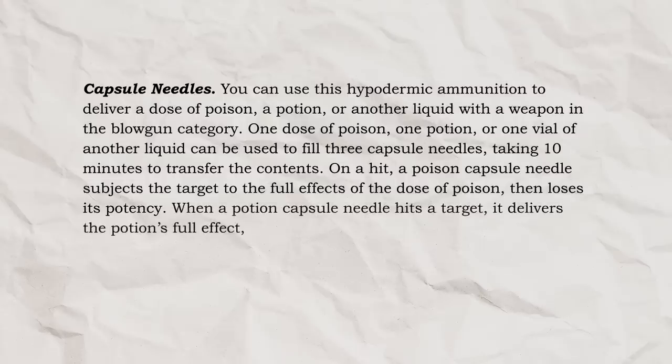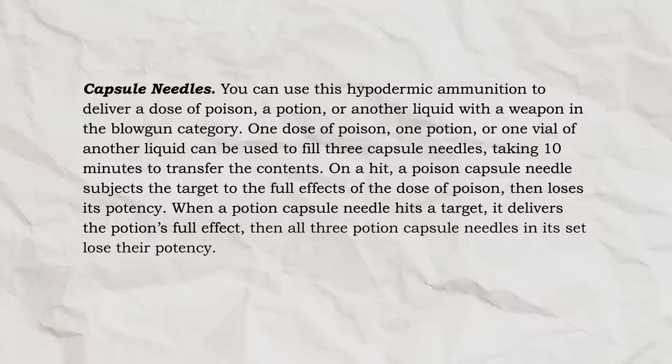When a potion capsule needle hits a target, it delivers the potion's full effect, then all three potion capsule needles in its set lose their potency! In other words, your one potion of healing goes into three needles, similar to that dose of poison, but once you hit a creature with one of those healing needles, that target creature gets the full effect of the potion, then all three needles magically lose their potency — unlike the poison which can be used three times!